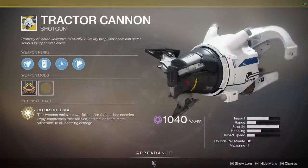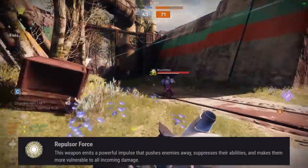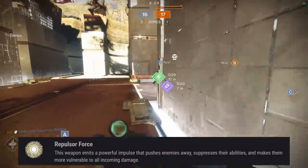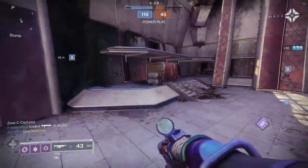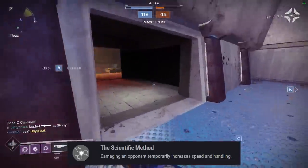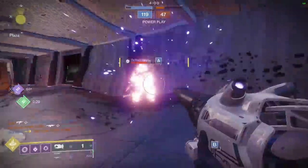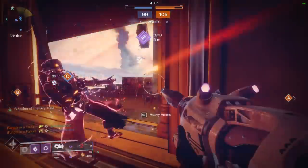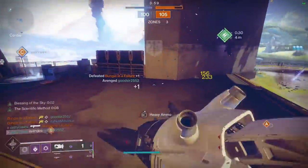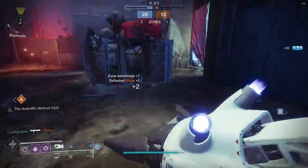Tractor Cannon has two main exotic perks. The first is Repulsor Force: this weapon emits a powerful impulse that pushes enemies away, suppresses their abilities, and makes them more vulnerable to all incoming damage. This works in tandem with Scientific Method: damaging an opponent temporarily increases speed and handling. In late year 1 of Destiny 2, Tractor Cannon became one of the strongest heavy weapons in the game, and it's retained that spot as a top pick ever since. Although today it's more of a situational pick than the outright slayer it used to be, due to the new heavy ammo economy.